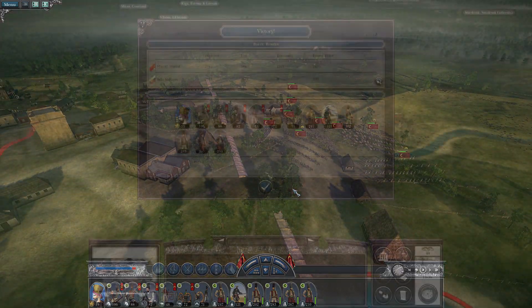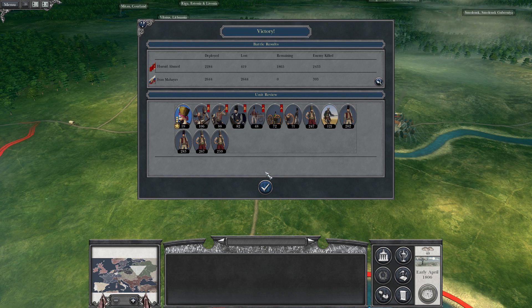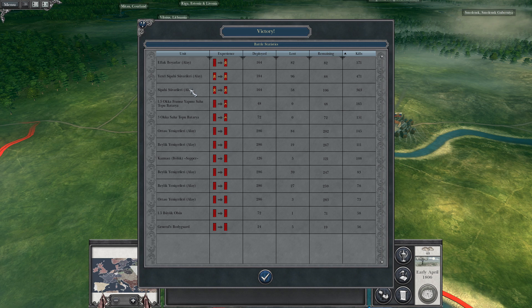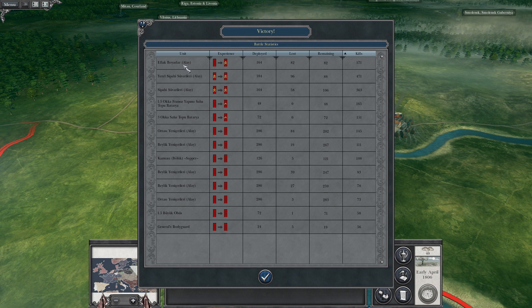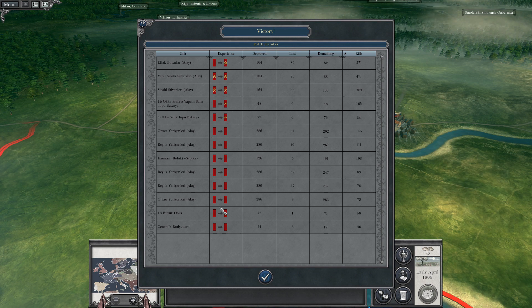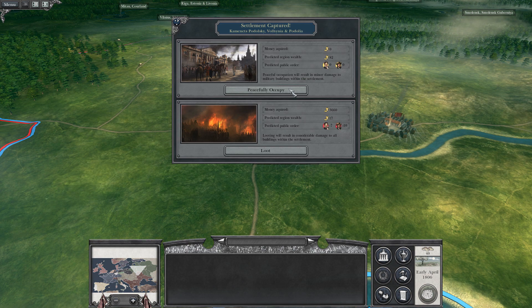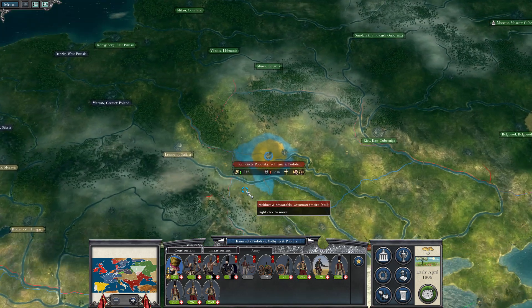Back on the campaign map — similar troop numbers on both sides. The enemy lost everything but they were in garrison, so no surprise there. We lost 400 men, mostly cavalry and artillery. The general was awarded 56 kills. It's a shame we didn't get chevrons for the infantry since they have such poor morale. We're going to occupy the region — we don't get that much immediate wealth but we gain a new region we can tax.